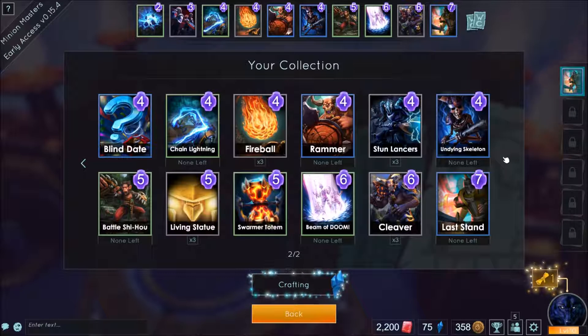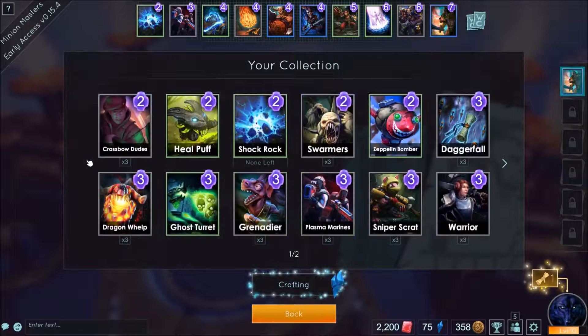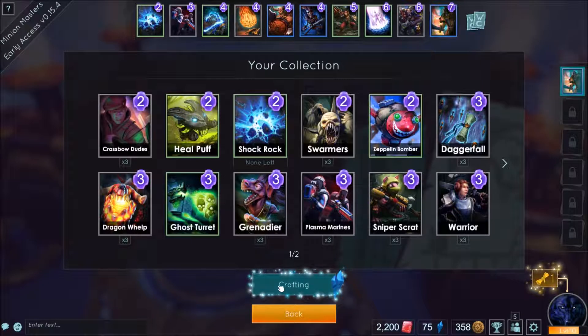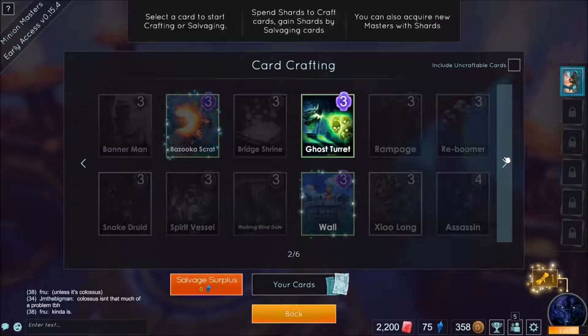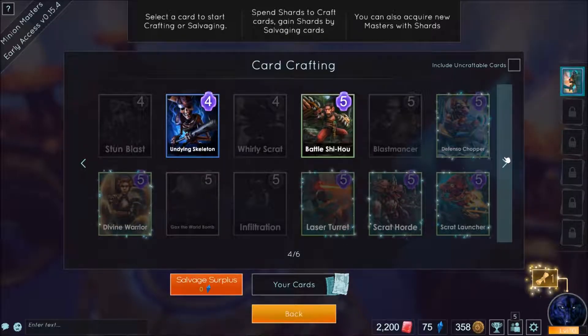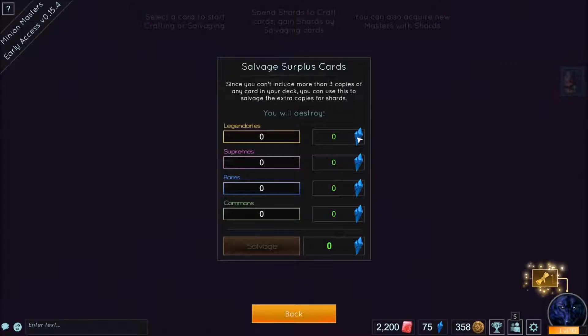Down the right side of the screen are different decks you can build, which unlock as you level up. You start with one deck and that will stay that way until level 20. Below the collection you will find the crafting button. This shows pretty much every card in the game, and from here you can use your currency to make new cards. You can also salvage unused cards. If you have more than three of a certain card — say three lightning strikes and you find a fourth — the fourth will be salvaged automatically. Salvaging gives you shards which you can then use to make more cards.